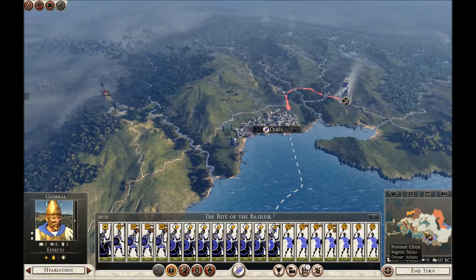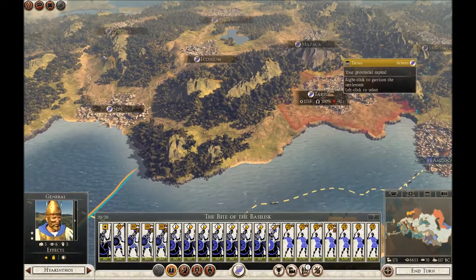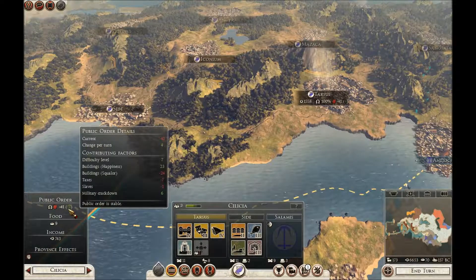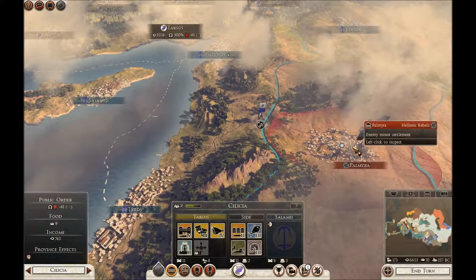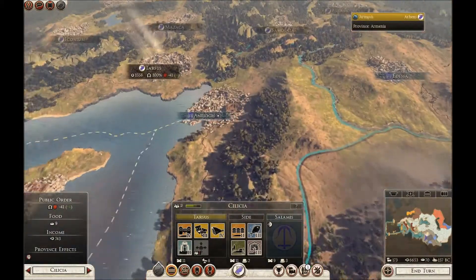I think this is Silesia — they're plus four, so that's fine. Probably called stable, so it should be okay. There's the army waiting to attack the Hellenic rebels. I think Armenia was dodgy as well, wasn't it?